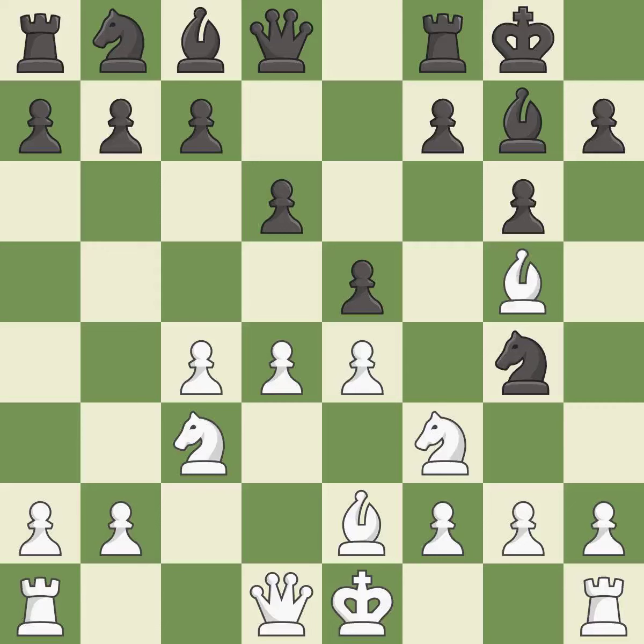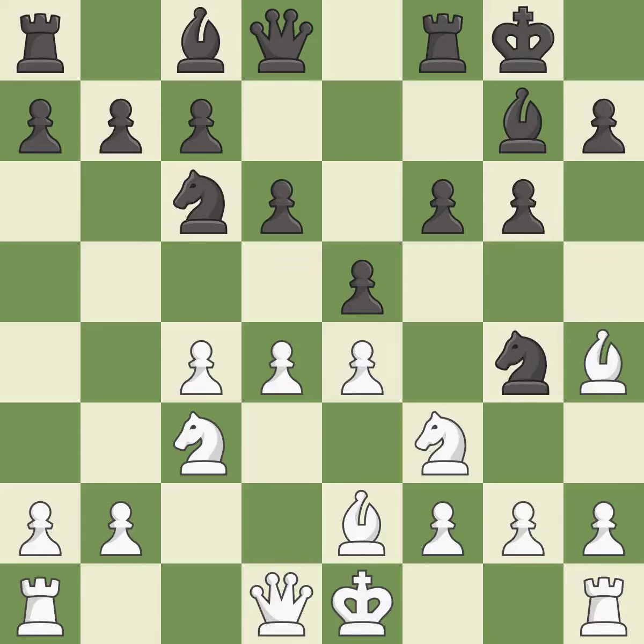Ng4 attacks the Bishop on E3 and puts more pressure on the D4 Pawn. Bg5 moves the attacked Bishop to a square where it attacks the Queen. F6 attacks the Bishop on G5, forcing it to retreat. Bh4 retreats the attacked Bishop and maintains the pin on the F6 Pawn. Nc6 develops the Knight toward the center and attacks the D4 Pawn.